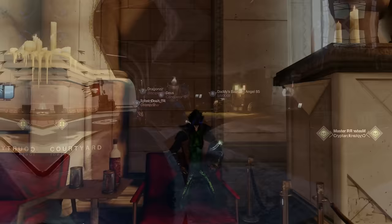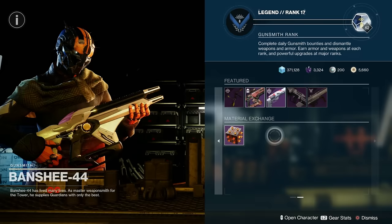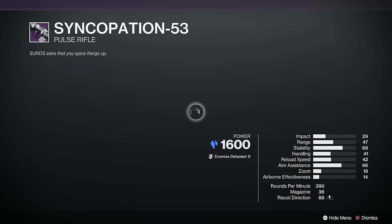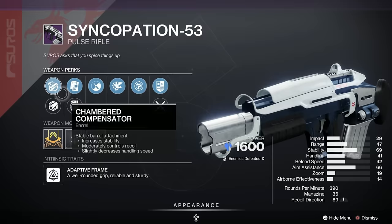Let's pop to the tower first off and check out Banshee and Ada. There is one pretty damn fine one here, only good for another 6 hours of course. It's the Syncopation-53. Nice roll this week because we've got Vorpal, Zen Moment, Alloy Magazine, Light Mag, Polygonal Rifling, and Chambered Compensator. That's a good one, and we've got a Range Masterwork as well.